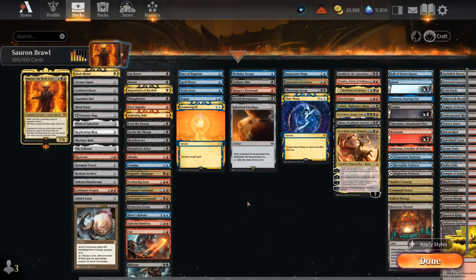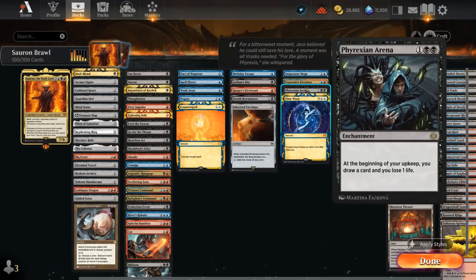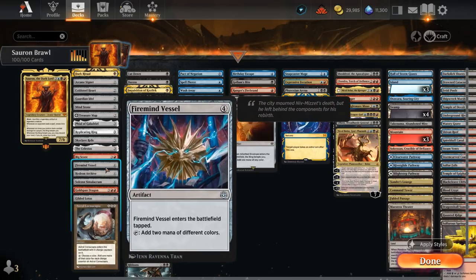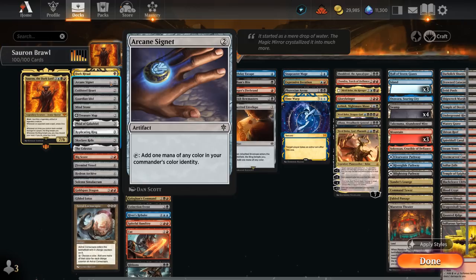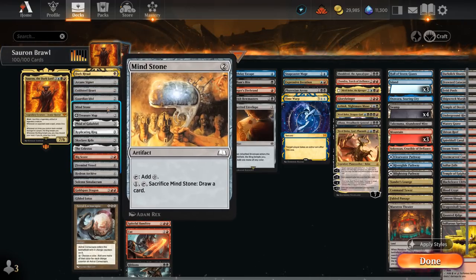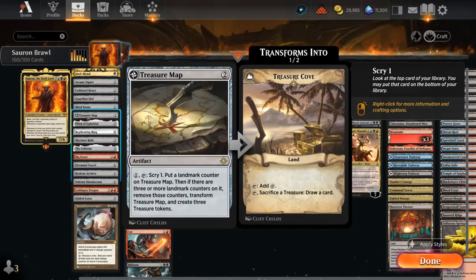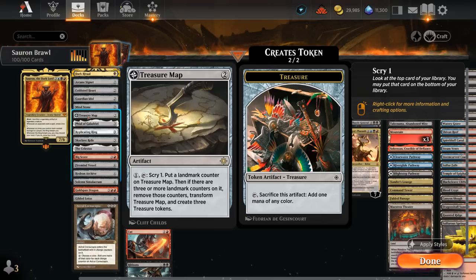For those that want a more detailed card breakdown: in our ramp category we have Dark Ritual, perfect for putting something like Phyrexian Arena in play on turn one to start drawing two per turn. We've also got ramp artifacts like Archive or Firemind Vessel to give us a permanent mana advantage as the game progresses. At two mana we've got the classic ramp artifacts: Arcane Signet, Coldsteel Heart, Guardian Idol, and Mindstone. Some only make colorless mana which can be awkward when ramping into Nicol Bolas, Dragon God, but they're still useful. Treasure Map helps us scry, eventually transforms into Treasure Cove, and comes with a few treasure tokens.